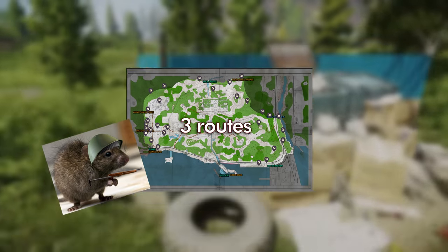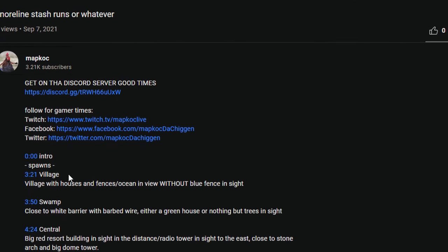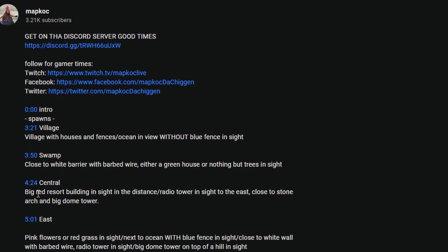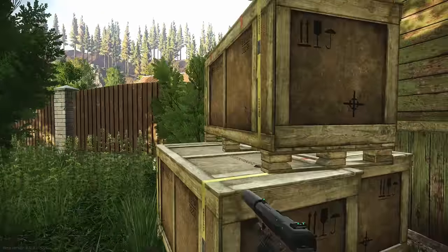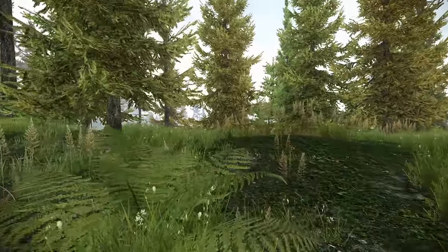Think of it like a choose-your-own-adventure video. You can load into a raid, look in the video description for a spawn that fits what you see around you, click the timestamp, and you'll see a description of how to get to the start of a route. Then all you have to do is skip to the timestamp of that particular route and follow it along - that simple.